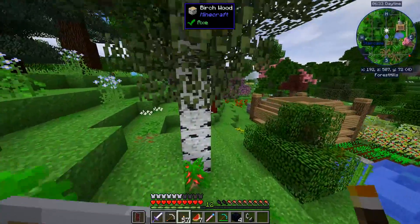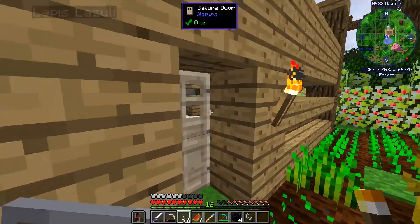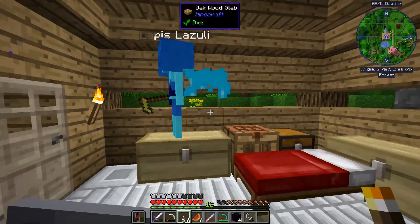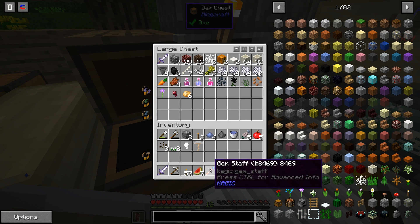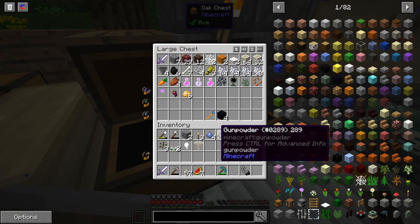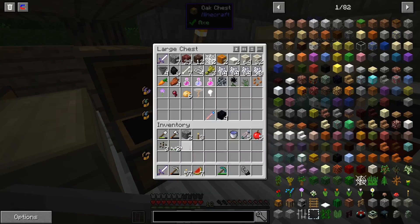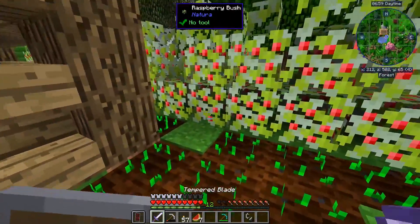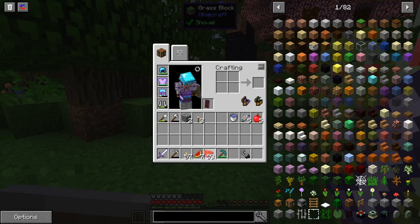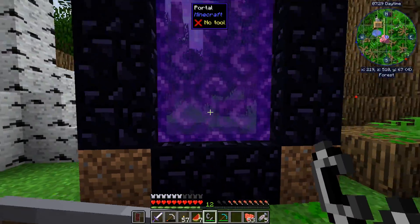Just gotta make sure all of my valuables are safe. I think the nether is too dangerous for Lapis right now. So Lapis, you're gonna stay here. Stay safe. Watch over my house. And also the gem staff has to stay here — I don't need it in there and if I lose it in there, this is gonna be a disaster. So let's get a bunch of berries. It is time to open the portal into another dimension.